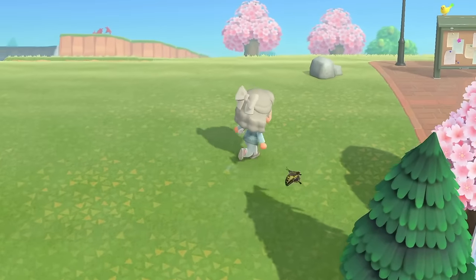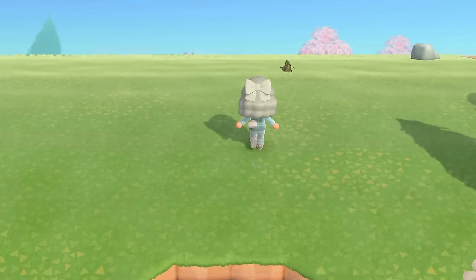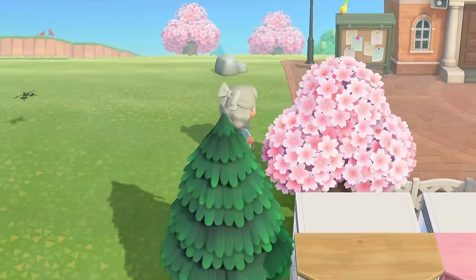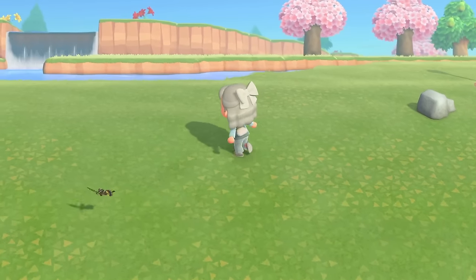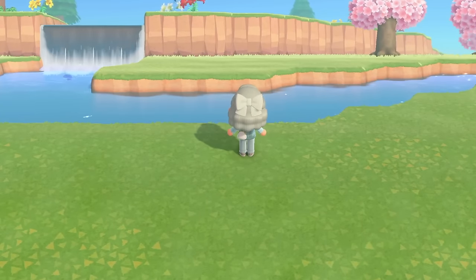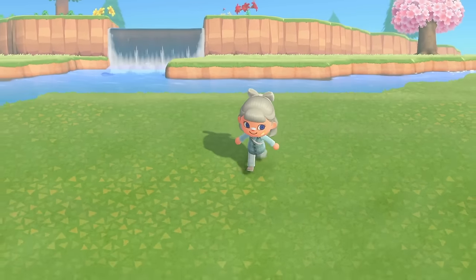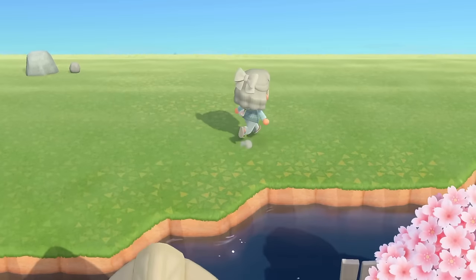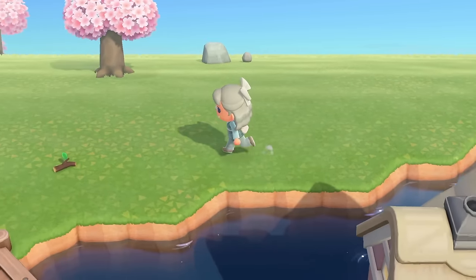So the plan today is to build this area just to the left of Resident Services. I've got to fill in some of this river because I'm making this a completely flat island, so I've got to get rid of that. It gives me a bit more blank space to do my own water terraforming.